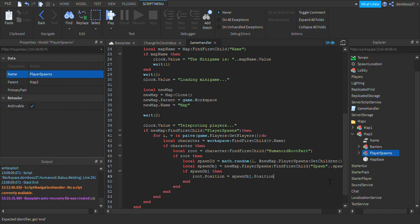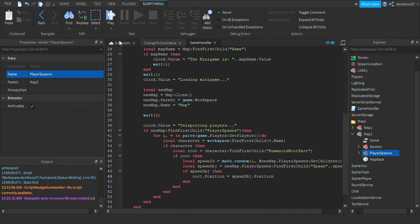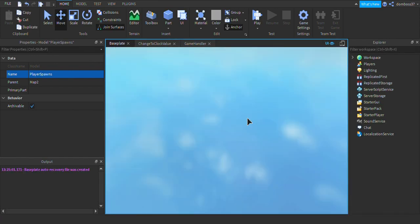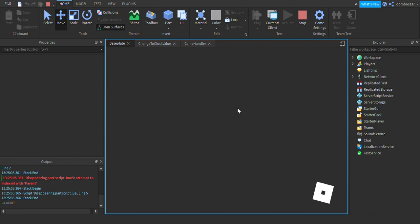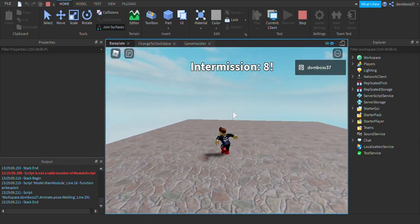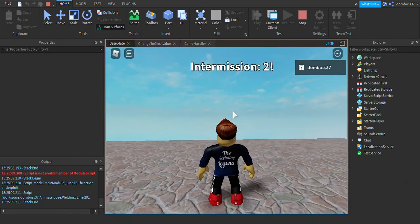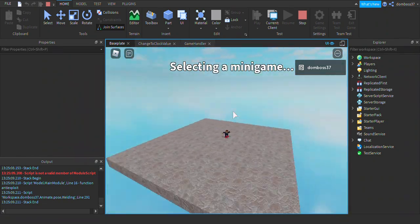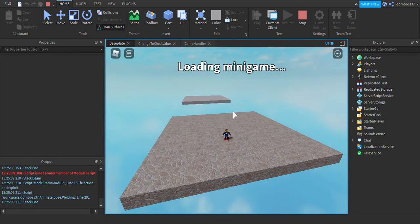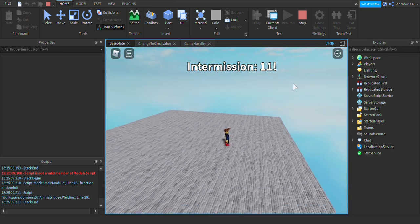Let's see if this works — wait for the countdown: 11, 10, 9, 8, 7, 6, 5, 4, 3, 2, 1. Selecting a minigame... minigame has been selected... the minigame is Gladiator... loading minigame... oh, it works!